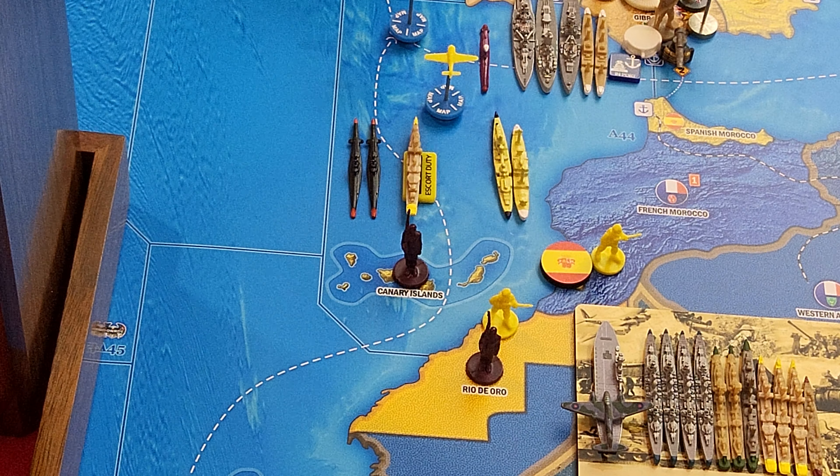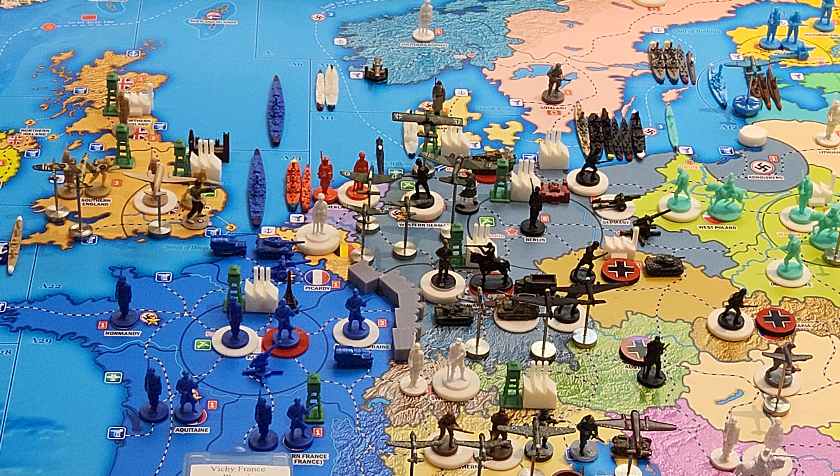Placement of units in Western Germany: I'm going to add another Medium Armor and the Marine. One more non-combat: this Airborne from Berlin is going to move down to Bavaria. Western Germany now has four infantry, the Marine, and six Medium Armor. In Bavaria, I'll place two more Airborne, giving a total of four Airborne in Bavaria, plus another Air Transport in Bavaria.